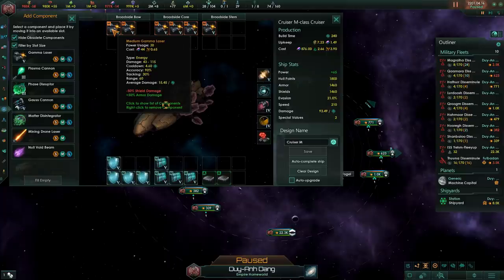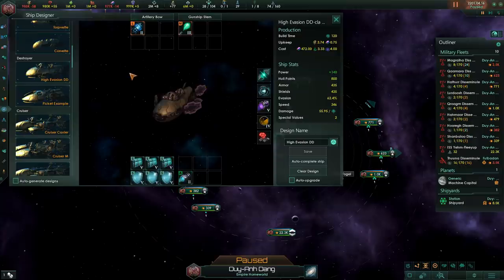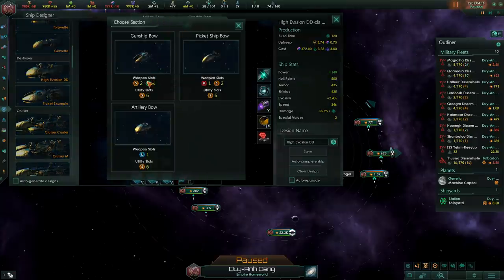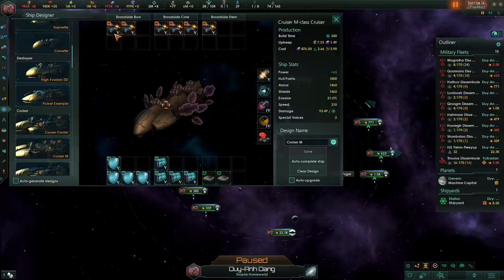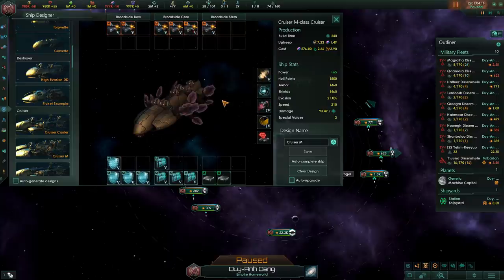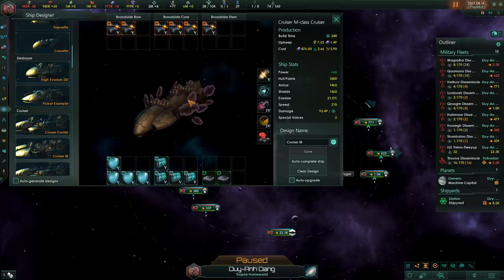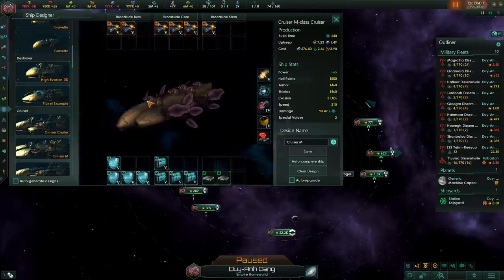Medium weapons serve as a good compromise: this laser has 30 tracking, and combined with sensors and other modules you'll have a decent chance to hit smaller ships while retaining efficiency against larger ships. Since corvettes and destroyers don't actually reach their 90% evasion cap early on, you can get away with just medium weapons. Destroyers can have up to two medium slots, and cruisers quite a bit more, making them effective as gunships early on. No matter what technology you have, a medium weapon build on your cruisers is going to win you battles.